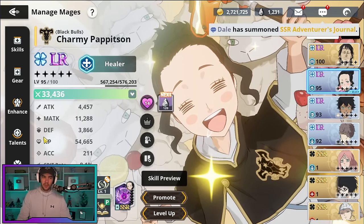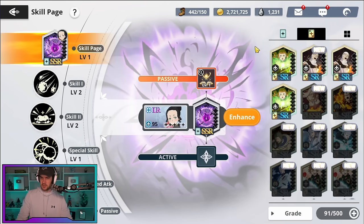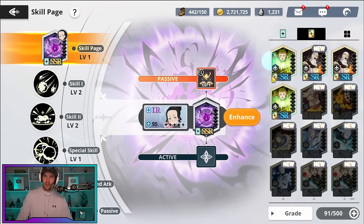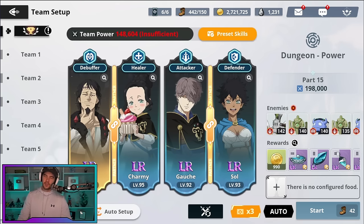One thing I missed is skill pages. You'll see tons of these when you summon and get different ones for specific characters. Skill pages are definitely another thing that will upgrade your character. I'll go more in depth into skill pages in another video.